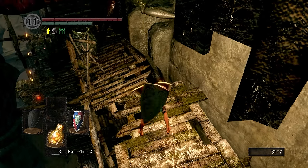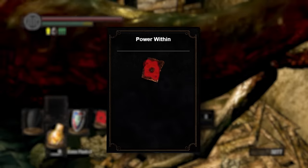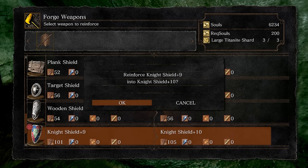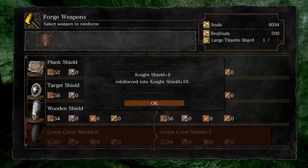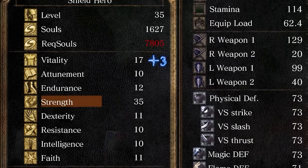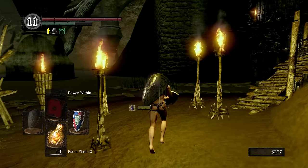Whenever you're done grinding, go up Blighttown and grab Power Within to help with the next boss fight. Get our shield to plus 10 — I personally only did this to the Night Shield; I was being a bit lazy and left the Grass Crest Shield at plus 6. Once you have everything, make sure to hit the level cap of 35. I put 3 points into health, 2 into endurance, and the rest into strength. Make your way to Quelaag.